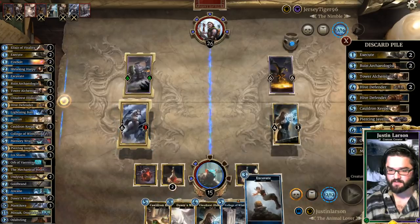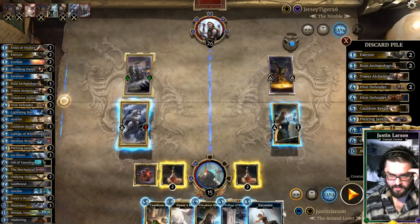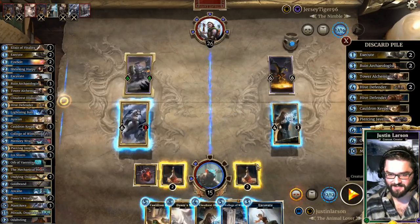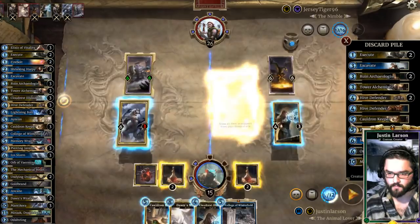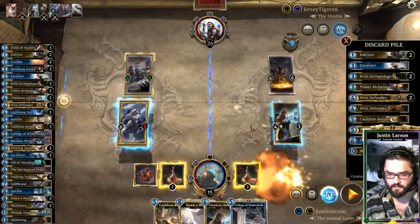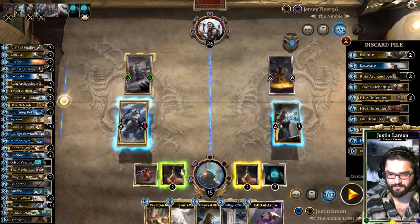Excavate — oh my God — Excavate Orb of Vermina! Wait, yes. We need 14 Magicka so badly. Here's what I'm going to do: I'm going to bait this out. Edict of Azura is funny. I'm going to encourage him to swing face — I think that's okay. He's playing Hearth Spire Scourges. Maybe I just Dawn's Wrath.